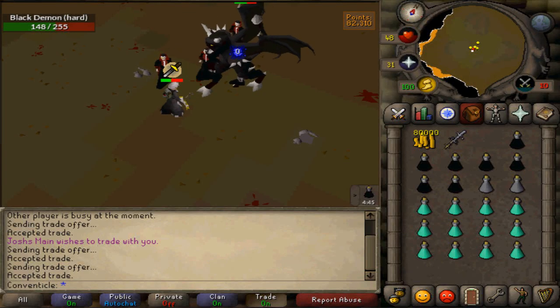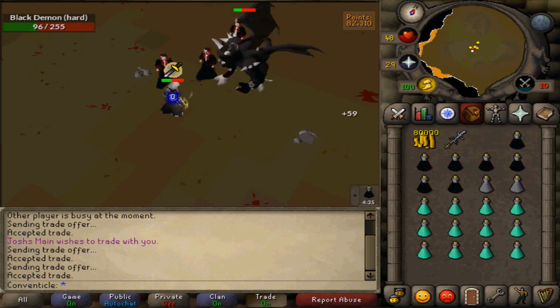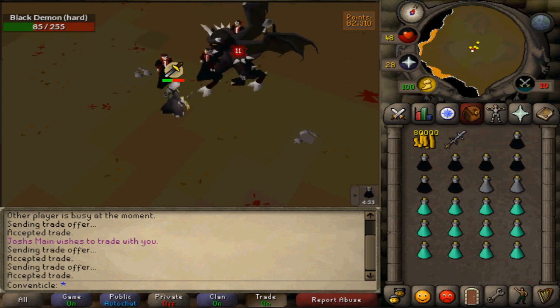What is going on everybody? It's Kvetsco bringing you guys a ranging guide at Nightmare Zone for RuneScape 2007. This is one of the best ways to train your range in the game besides chinning, and it does save you a lot of money compared to the chinning method. If not, you actually make a profit depending on your range level.